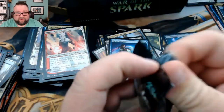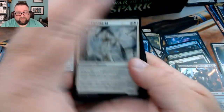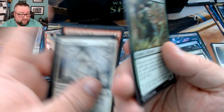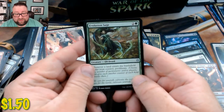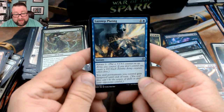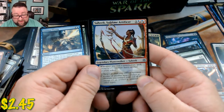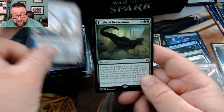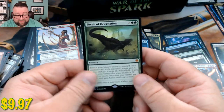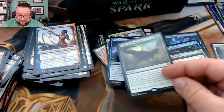Only a few packs left here. My dream of opening the Pig God is dwindling. We got Evolution Sage — that's actually a pretty good card — Lazotep Plating, Heilige Sublime Artificer, and then we got Finale of Devastation! I'm happy to pull this, though it's like my third or fourth one.